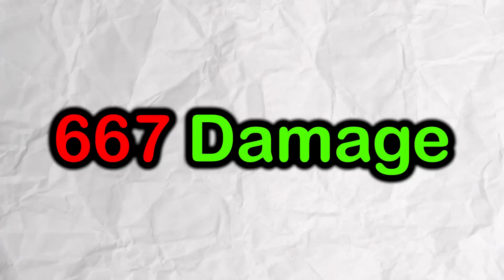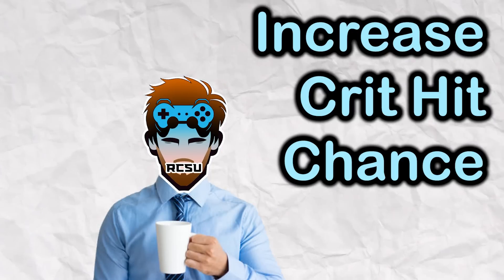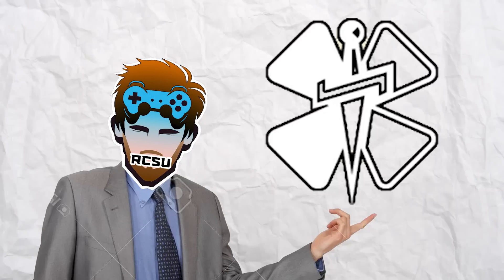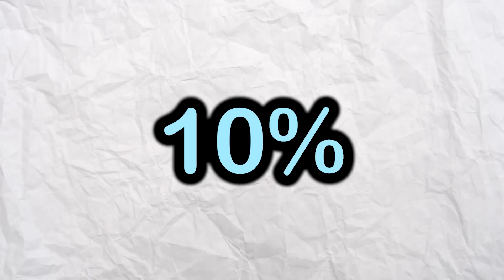All of this will put me at 667 damage. And to make up for that final bit, I'm going to try my chances with aiming for a critical hit. So to increase my chance of getting a critical hit, I'm going to eat one of these things — not going to try to pronounce it — and equip the coup de grasp mutation, which will increase my chances of landing that critical hit to 10%.